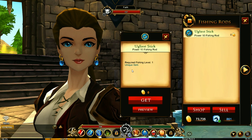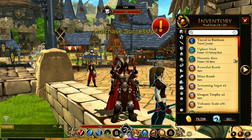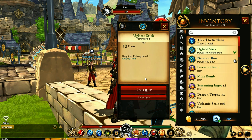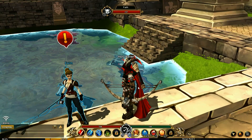When you first start off you're only going to have access to this one right here, so make sure you grab that and equip it. You want to put it right there — not in here, equip it right there like that. This is a power of 10, and the one you get at level six is a power of 60. Each rod after that gets stronger and stronger in fishing power.